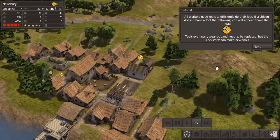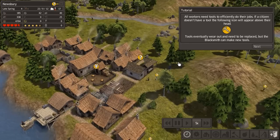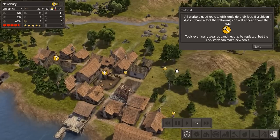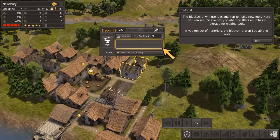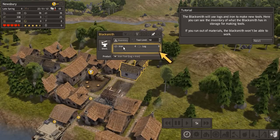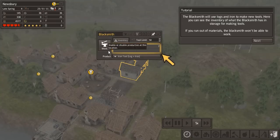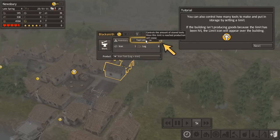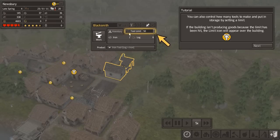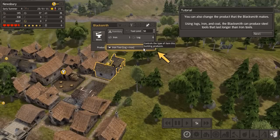Citizens need tools to efficiently do their jobs — if a citizen doesn't have a tool an icon will appear above their head. Tools eventually wear out and need to be replaced. Click on the blacksmith — the blacksmith uses logs and iron to make new tools. You can see the inventory: four iron currently in storage. If you run out you won't be able to make tools. You can control the type of item produced: iron tools or steel tools. The tools limit is 50, and you can enable or disable production.